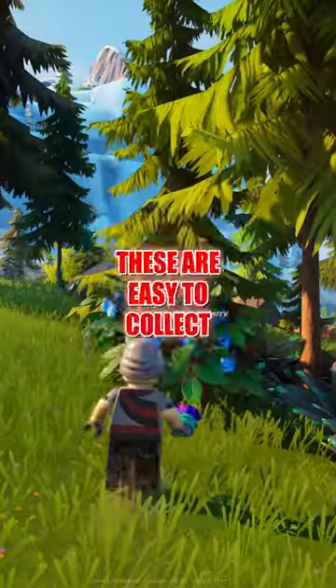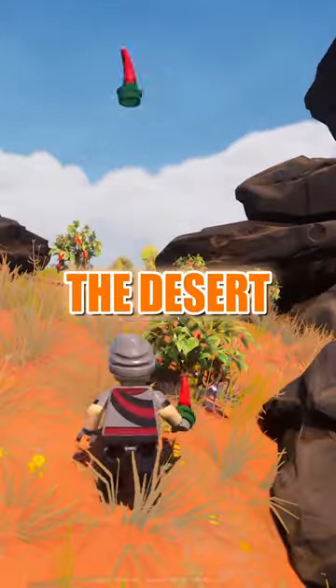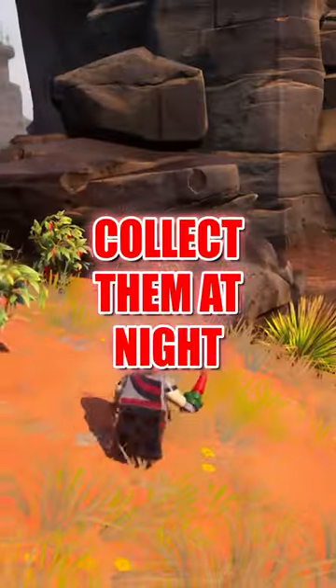Third, we have Snowberries. These are easy to collect — just run along the edges of a snow biome. Fourth, we have Chili Peppers. These can be found in the desert. If you're having trouble with heat, just collect them at night.